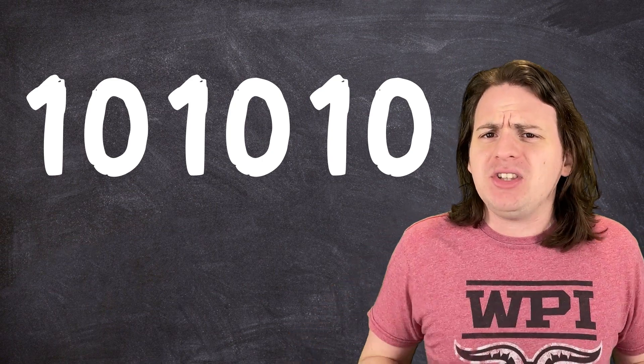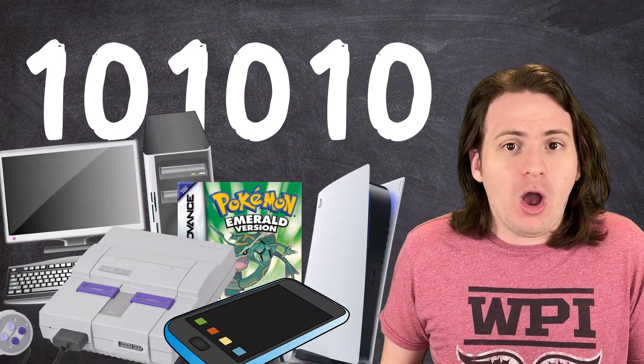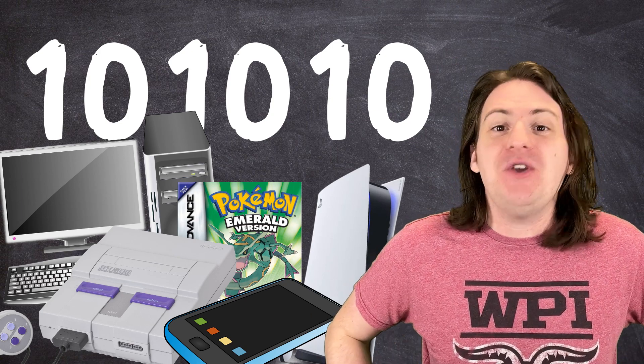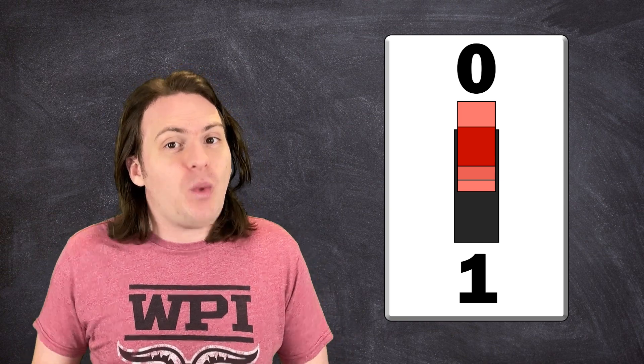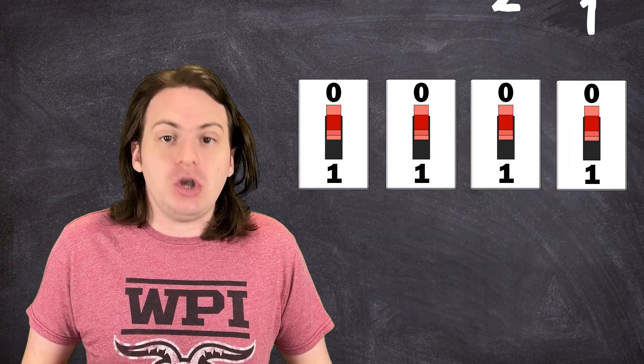This is how personality values understand numbers — and in fact, this is how the entire Pokemon game, or any video game, or any computer understands numbers. Why do they use such a strange counting system? Well, the oldest computers encoded information using physical switches that can be turned on or off. Since a switch only has two possible states, it makes sense to use a base 2 system, and modern computers effectively do this exact same thing, only way more complicated.